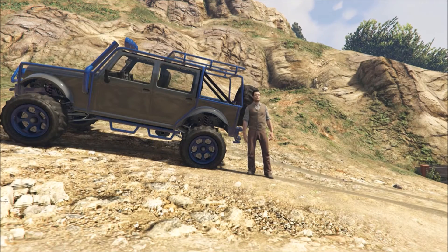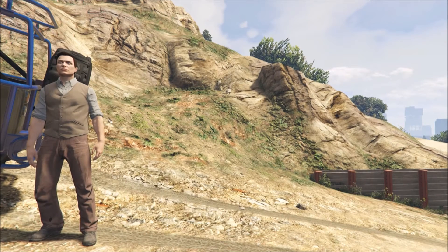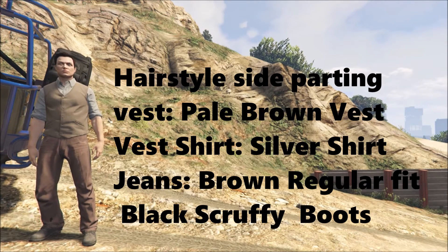Without further ado, let's get into this video. To create Chris Pratt from Jurassic World you're gonna need: a hairstyle side parting, a pale brown vest, a silver vest shirt, brown regular fit jeans, and black scruffy boots. These are the items you're gonna need to create this character. If this video is going too fast feel free to pause it at any time.